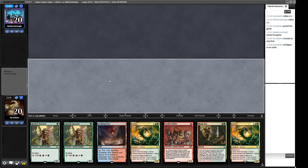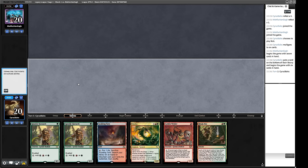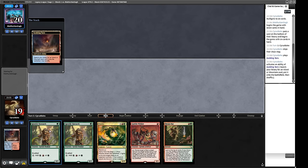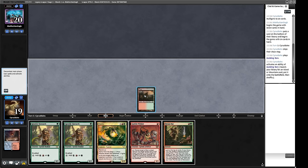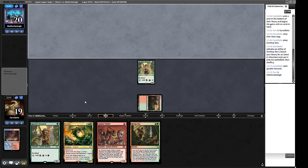Our first hand isn't great - the Ancient Tomb won't help us enough, so let's mulligan. This next hand is fine. We probably want to lead on the Hierarch so we can't be Wastelanded off mana. Our opponent is MFuse Van Gogh, famous for playing Dredge, which means we don't need to worry as much about Wastelands. We'll jam down the Hierarch and pass, setting up a Breakout next turn.